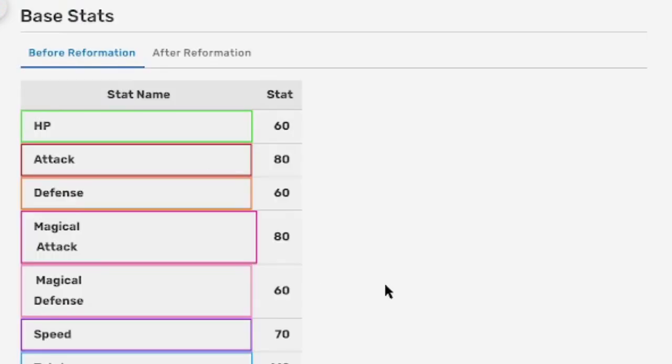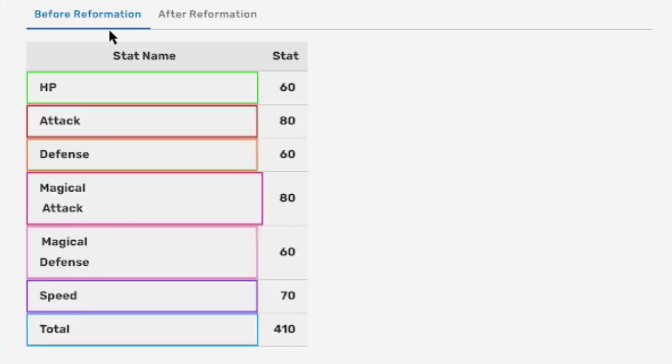Here are its base stats. Regular form: HP 60, Attack 80, Defense 60, Magical Attack 80, Magical Defense 60, Speed 70 — total of 410. Reformed form: HP 60, Attack 125, Defense 80, Magical Attack 125, Magical Defense 80, Speed 110 — total of 580. That's actually pretty crazy.